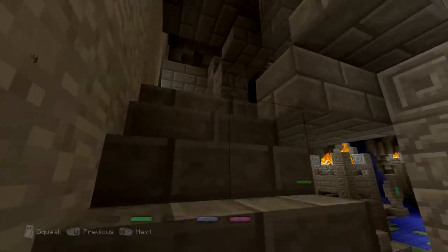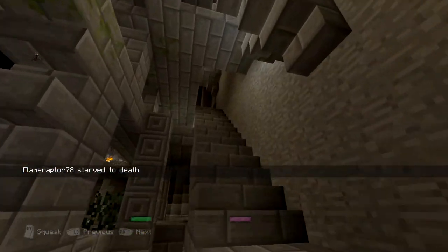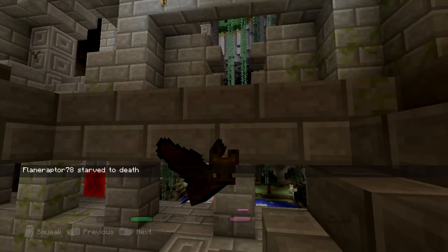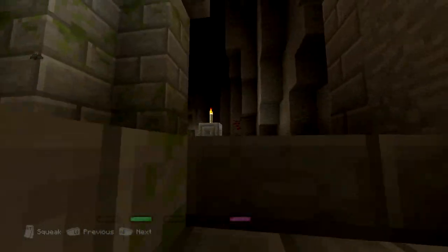Now I joined the game late so I'm not actually playing right now. When you're a spectator, you're a bat — this really, really cute little bat. Look at that, it's adorable. As a bat you can fly around, go into third person...